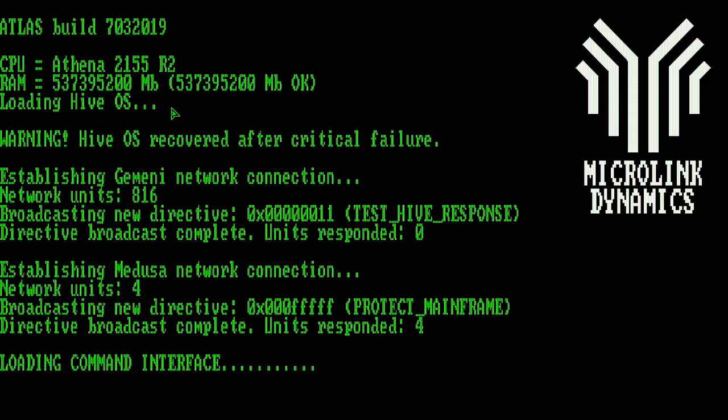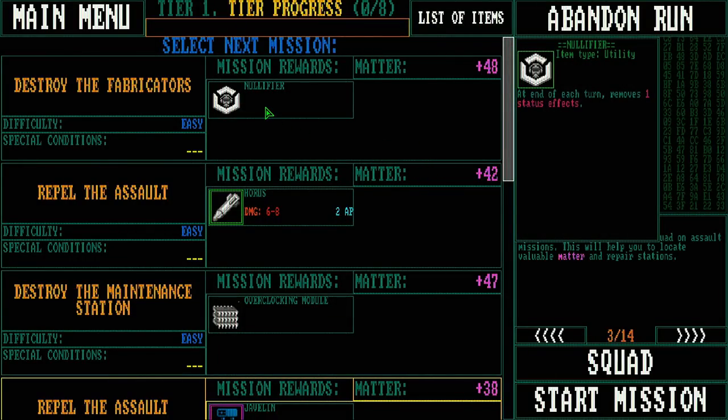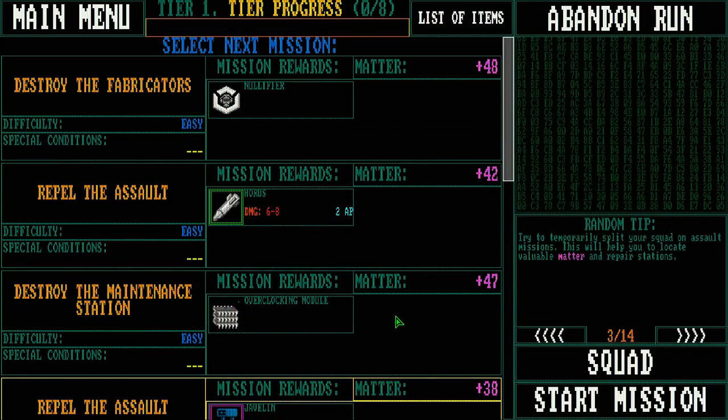Definitely liking the retro-futuristic aesthetic they've got going on — it's almost semi-ASCII, reminiscent of old Apple IIe and Commodore screens with those trace lines. So we've got to select our next mission. Each mission comes with a bonus that gives us something. With enough matter, we can level up our units, add new stuff to them, or fabricate new weapons to move builds in directions we find helpful.